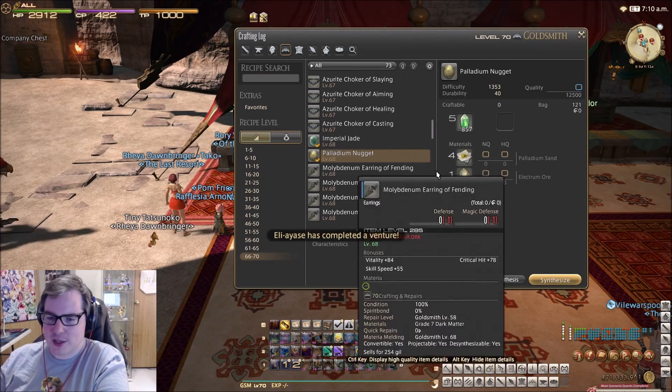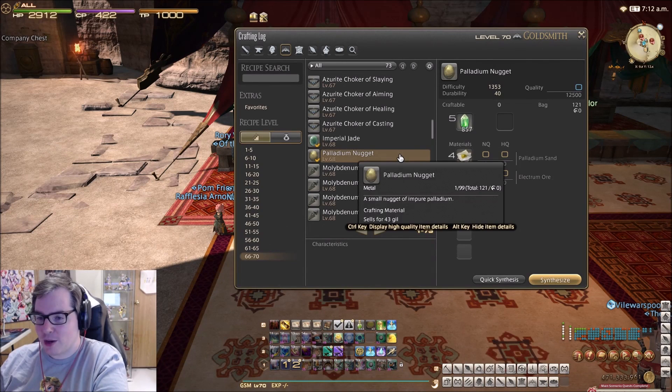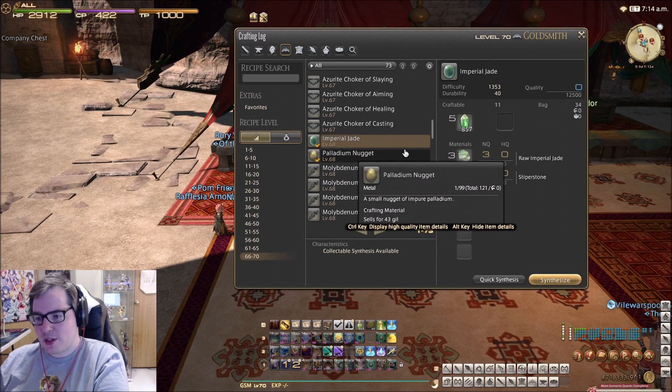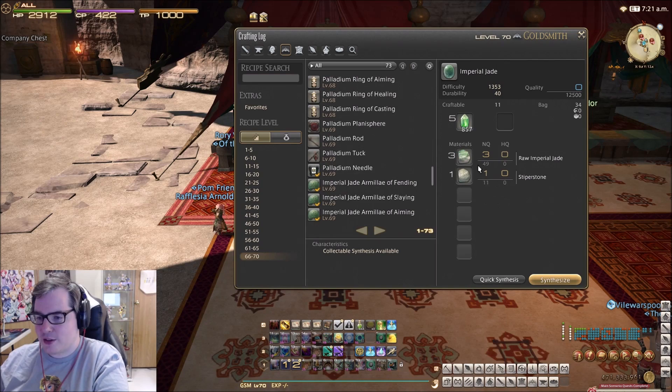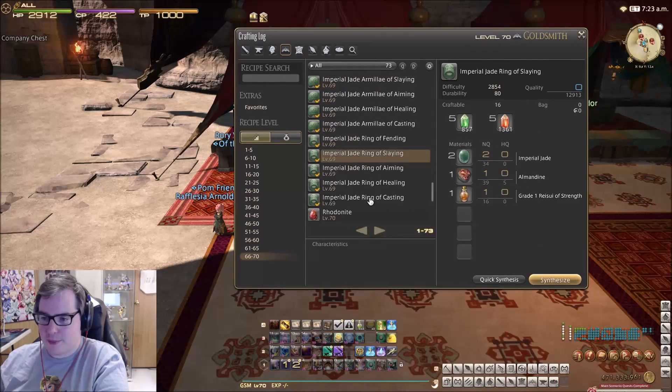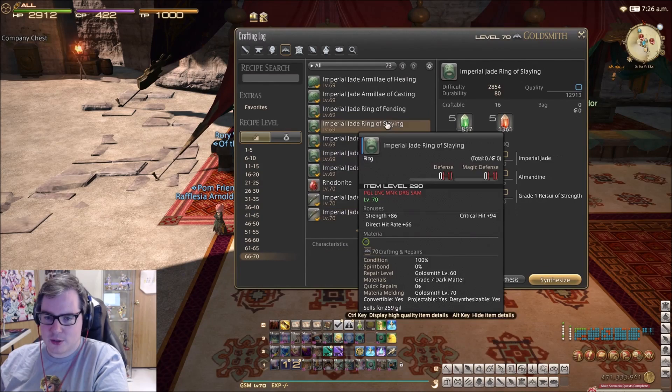We have palladium nugget — another fantastic one to use. Quite a bit of those at 70, actually. I think a lot of them are used in 70 collectibles for yellow scripts as well, so this is one you might want to stock up on. Imperial Jade is huge as well — I've probably used 1,000 Imperial Jades and I'm still using a ton of them. They're used for all the 70 accessories, 2 to 3 per accessory, so fantastic thing to do. They are expensive to make but you should make your gill back from them, so there's those to think about when you hit about 68. You don't need to HQ them either. As you can see they're used here — 3 in each armlet, 2 in each ring, 2 in each necklace — these are a fantastic way to make gill right now as well.